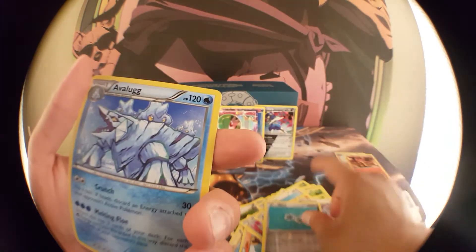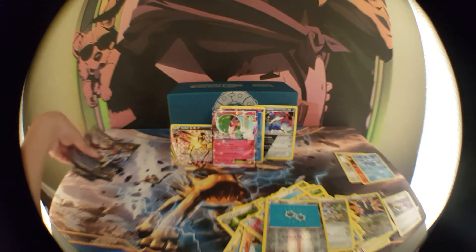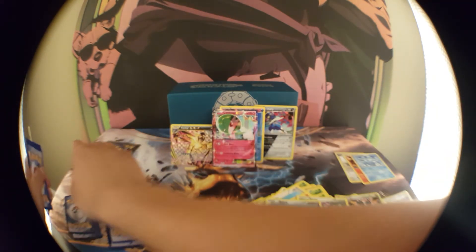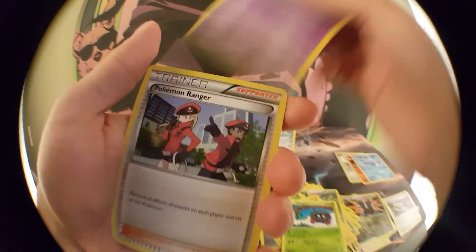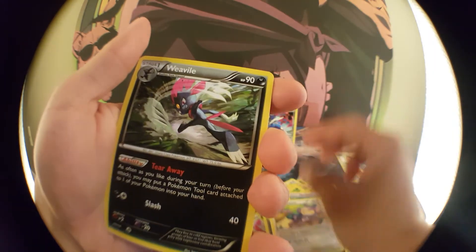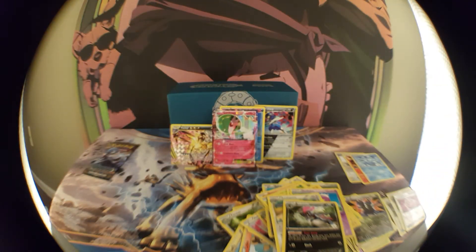Let's see — Shellos, Rufflet, Chimchar, Dratini, Tangela, Claw Fossil, Omastar, Klang, Special Charge. I've been wanting to check these out. Klink, and a Vlog — interesting how they're putting different Pokemon and not just recycling the same ones. Next pack: Ponyta, Rufflet, Larvesta, Joltik, Tangela, Drifloon, Power Pokemon Ranger — sick! And Beedrill, captivating Pokeblock — sick reverse holo.